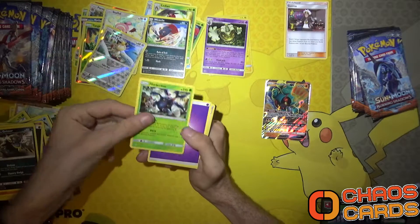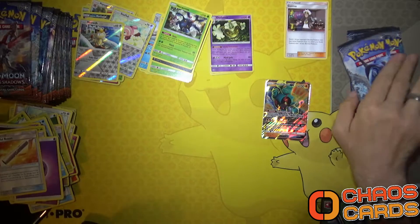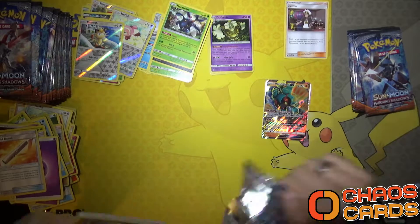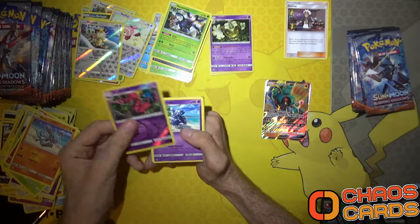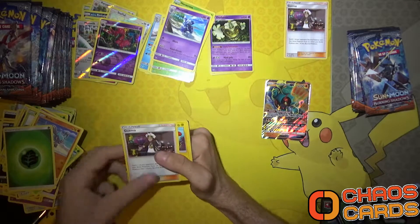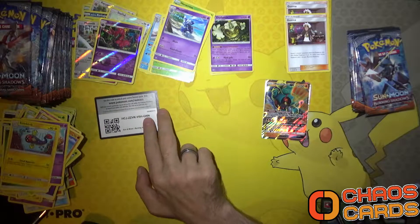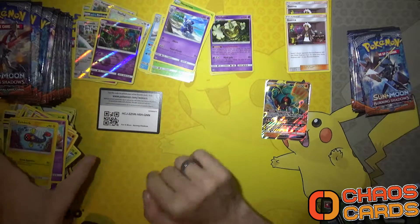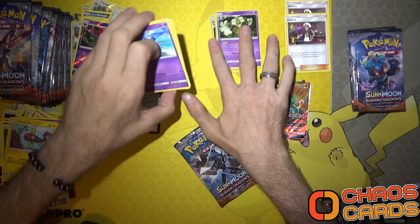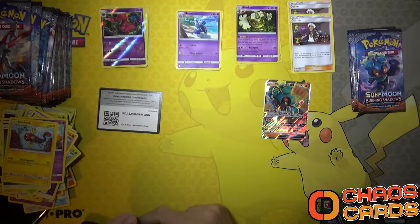A Meowth and a Heracross. Sorry about messing up the decks. I was thinking on my next box opening I might open two boxes, once I've got my fast opening down. There we go - Guzma number two! You know what that means - you get a free code. I'll put it there so you can have a chance to grab it. That's one GX, two Guzmas, two holos and the rest is bulk.